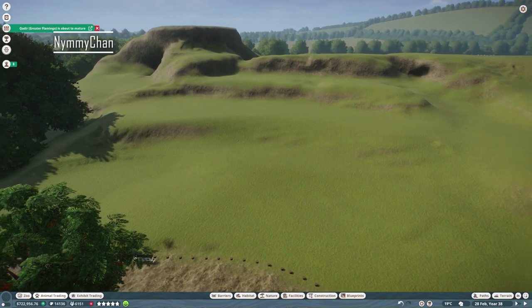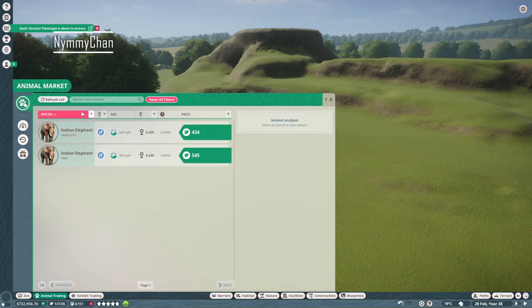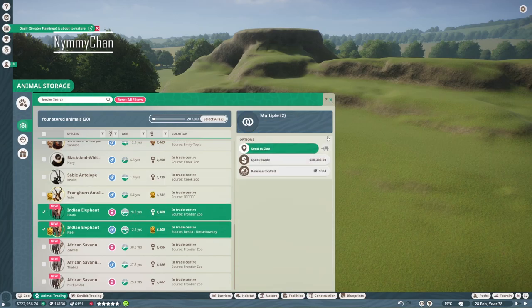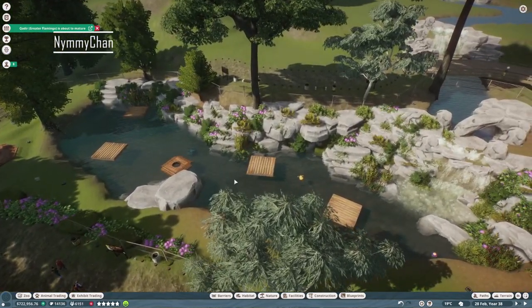Hello everybody, it's Nim and welcome back to the Crete Zoo. I bought elephants — looking for another female elephant, unfortunately we don't have those. Two Indian elephants, and we're gonna place them around here because here we have the small-clawed Asian otter.